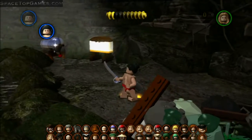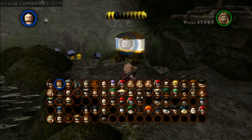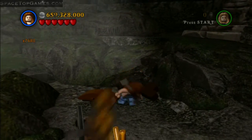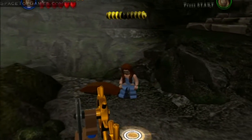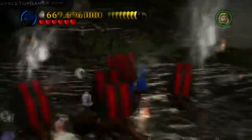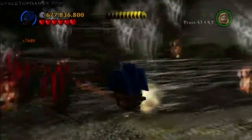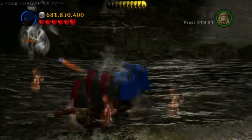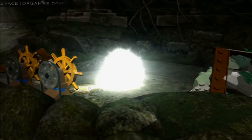Switch to Serena to break open the glass display case, but first blow up the fourth shiny barrel. Then build the set of wheels to control two ships — you only need one, but it's fun with two players. Drive around shooting the other ships until they all fall. When they do, the soldier on top of the ledge will shoot a minikit at you through his cannon.